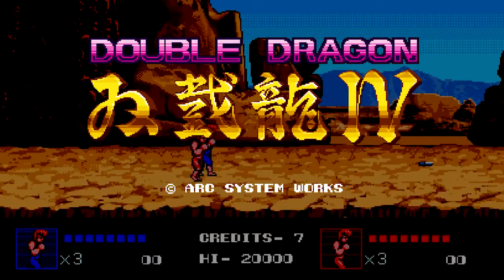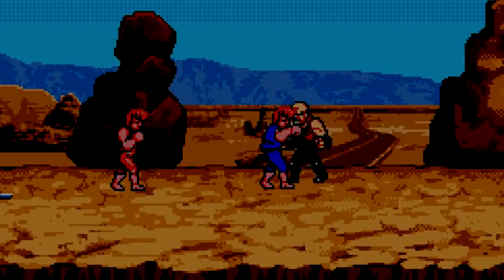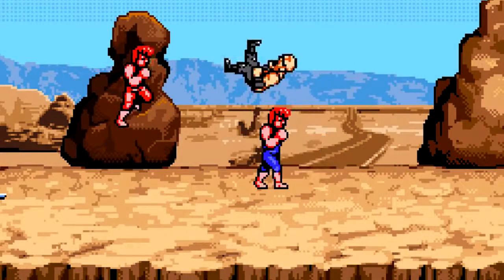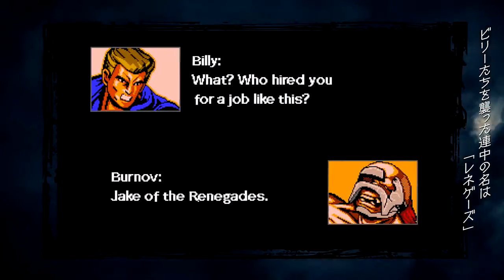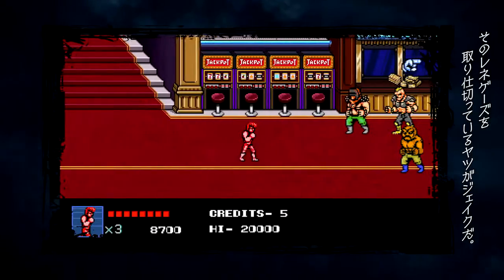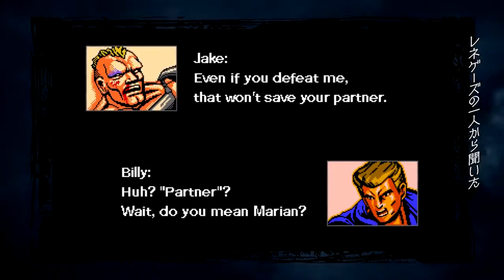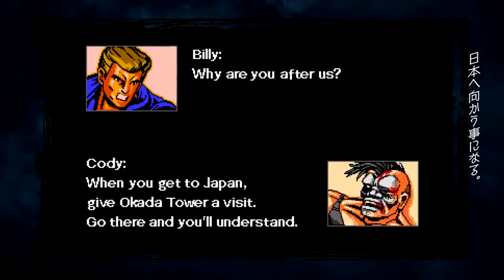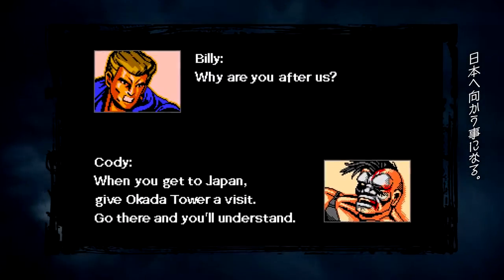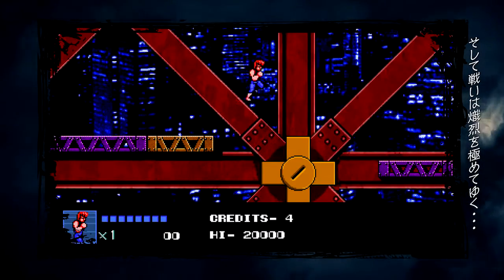Double Dragon 4. The mysterious enemies were called the Renegades. The Renegades answered to their boss, Jake, but what were they after? Billy and Jimmy headed to Japan in search of someone called Okada, a name they picked up from the Renegades. The battle was only just beginning.